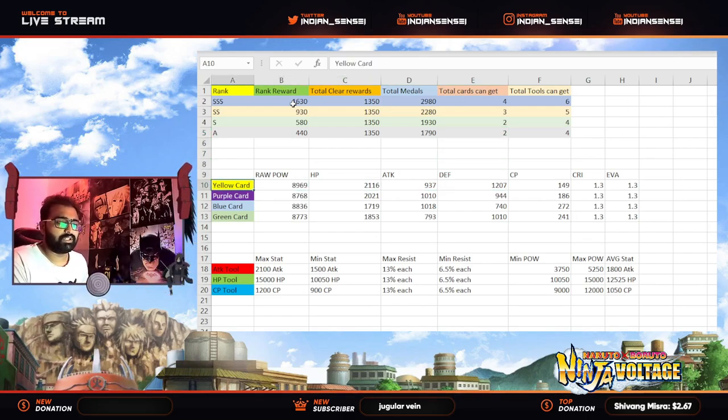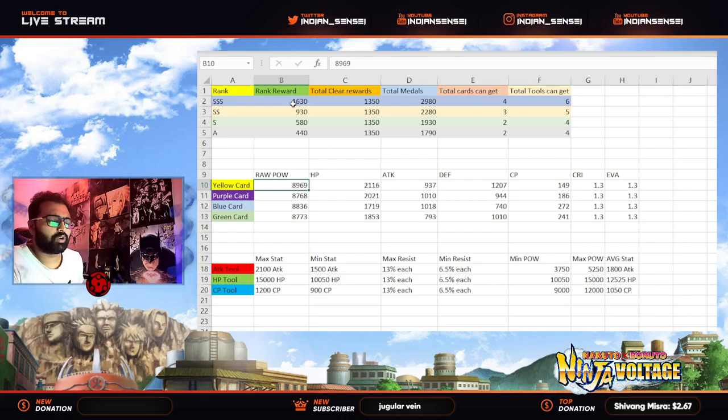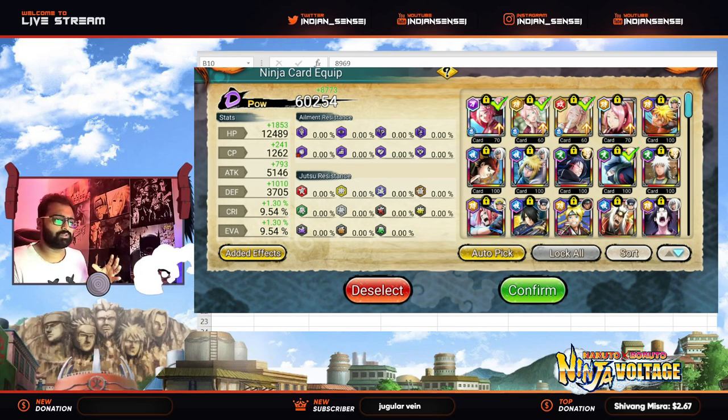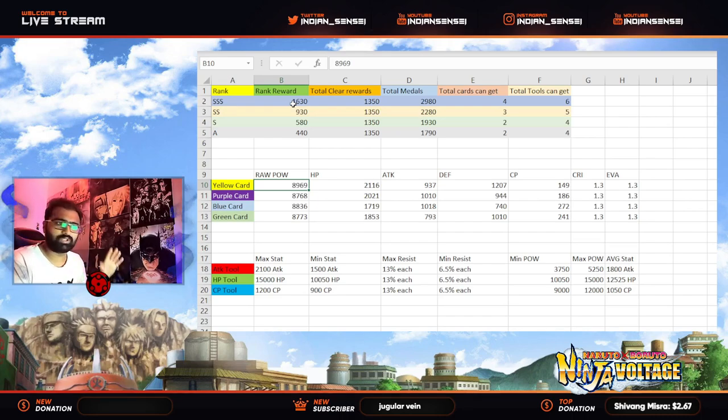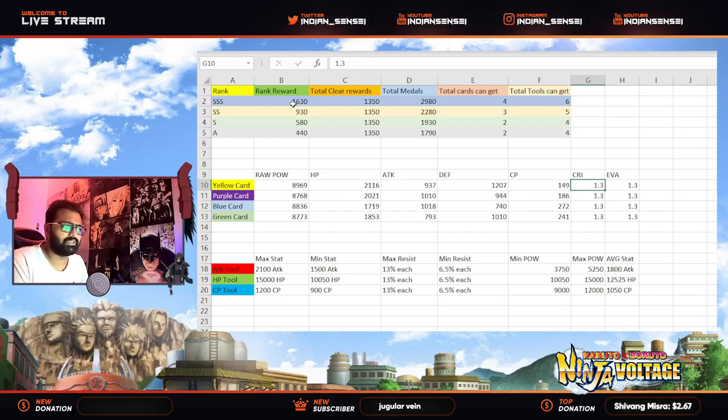Now coming to the yellow cards. I have all the cards from AOM and made a quick list of how much POW and how many stats each card gives. 'Raw POW' means I used the card on a red unit without any link board, so there's no extra POW bonus from the link board or from matching color. The yellow card on a red unit gave me almost 8969 POW — almost 9000. It gave 2100 HP, 937 attack, 1200 defense, 150 CP, and CRI and evasion are similar.